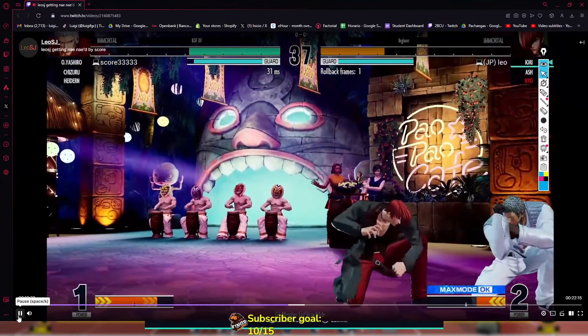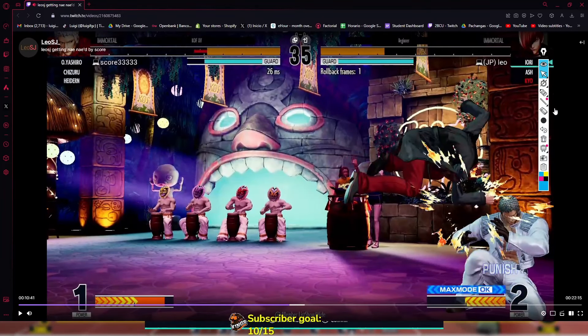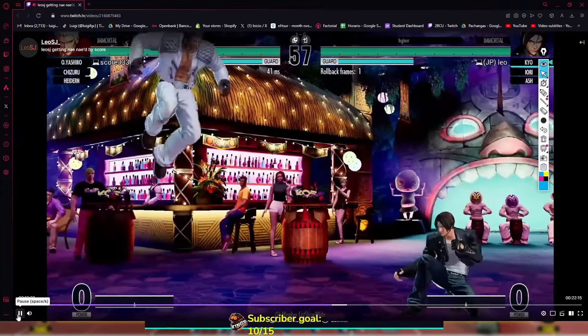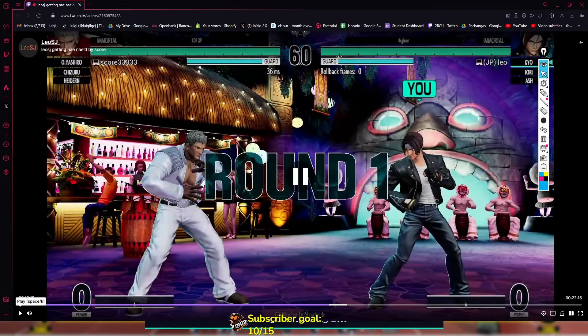Nice, corner protection. You've got to believe in your punishes. If you're going to press — in case you believe he's going to whiff his jumping button — you have to believe. Or at least react and do something like 2B, 2B into EX. There we go — there you go. We've seen improvements.